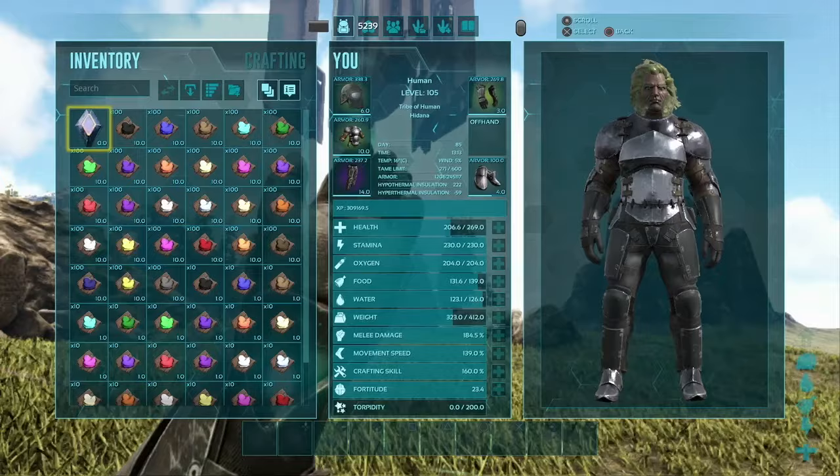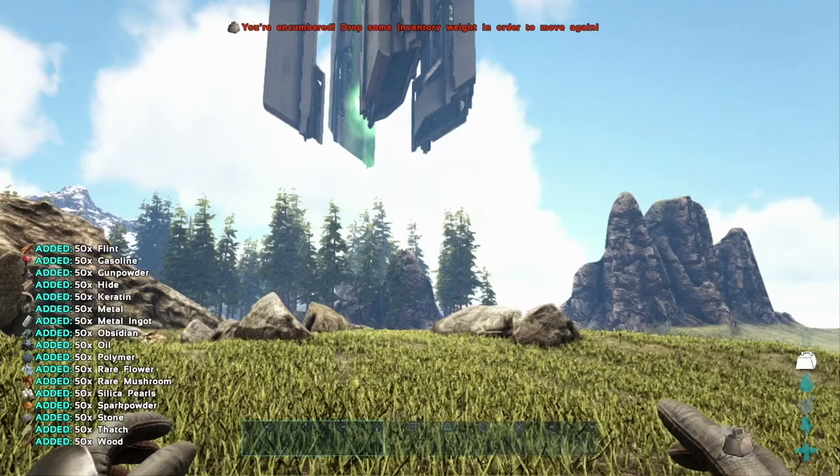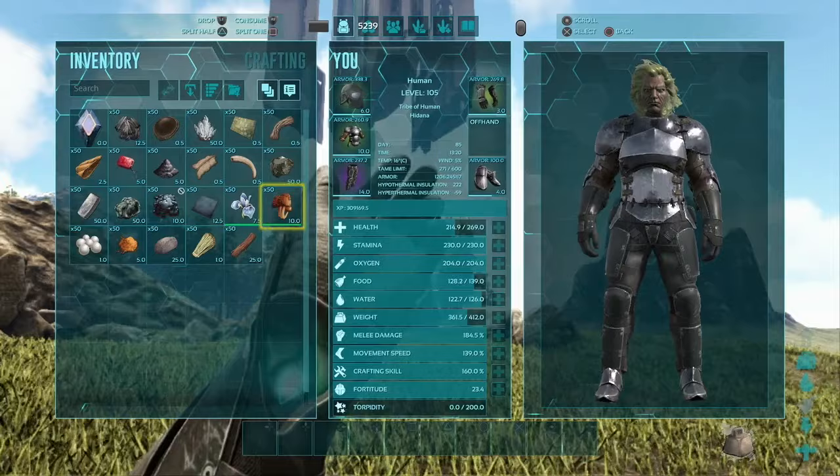To spawn in resources, enter the command GiveResources. It's going to automatically fill your inventory with 50 of each important resource that you're going to need starting out in ARK. A little bit heavy, but super convenient.